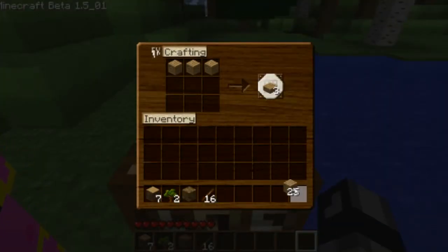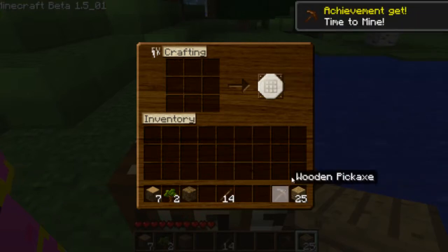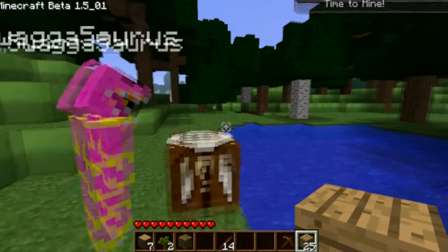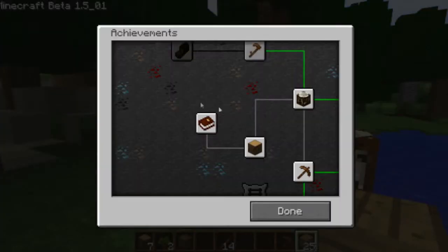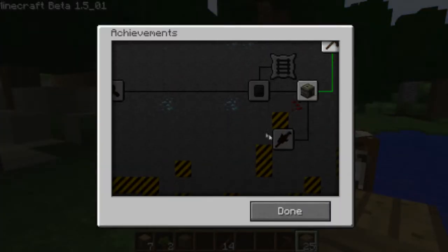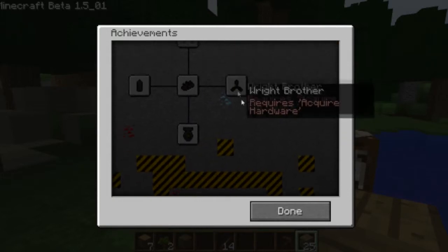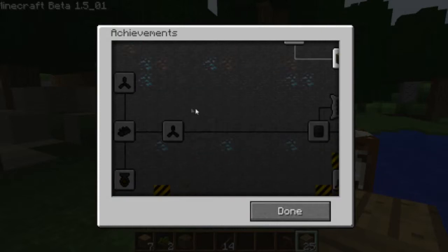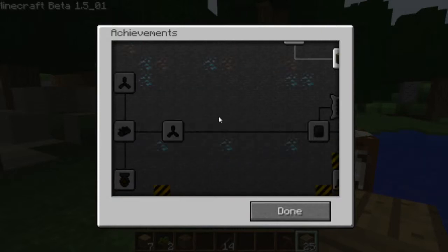For any item that you want, you pretty much just make the shape that you need. When you see the pickaxe, it just has three on top and then two sticks for the handle — it's pretty simple. You can unlock achievements, which they're going to introduce loads more when they update it. It's kind of pointless at the moment, but it's a little fun.